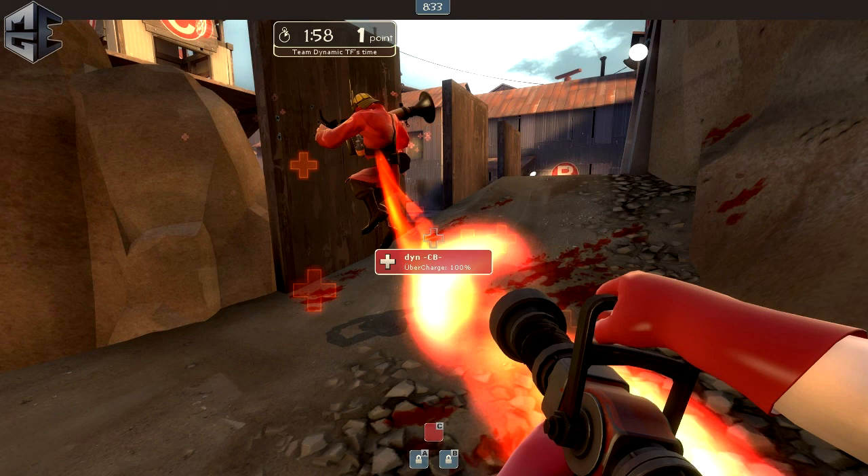Here we have another clip from the same match versus Flame Idiot, and a similar situation. Both teams are six strong, only this time their team does have Uber right away. As I was explaining earlier, if we see that their combo is pushed up in the front hallway or in the side hallway, we elect to push on them and make them pop Uber, because even if they do manage to get into the point, they have a sentry gun, a heavy, and a demo all to deal with, and most likely our medic and soldier are going to be able to make it out as well.